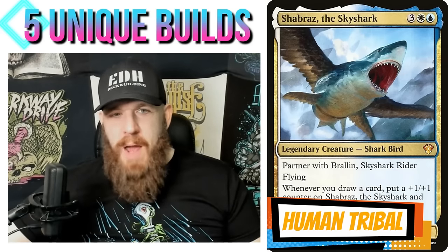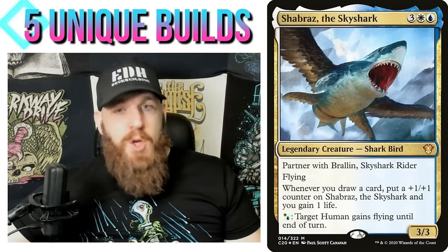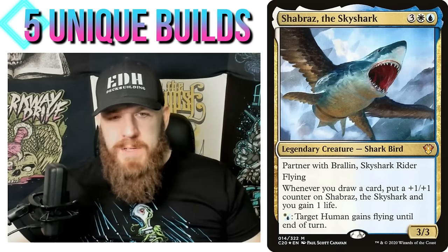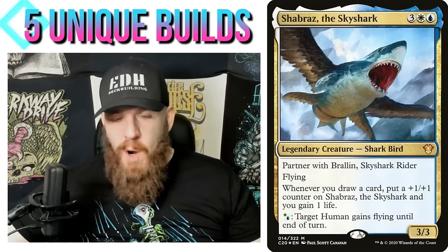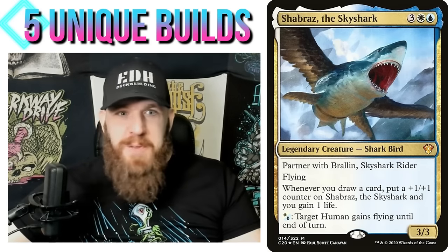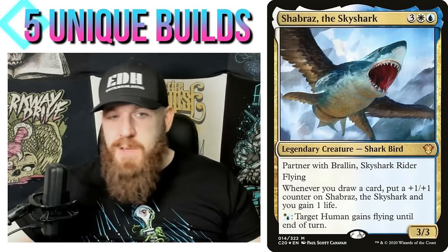Shabraz's ability is: pay a hybrid Azorius mana — target Human gains flying until end of turn. So the idea is Azorius Human tribal with Shabraz the Sky Shark as commander. It's not a fringe idea — Humans are probably the most popular creature type in Magic, so finding great white-blue Humans is easy. The card-draw counter ability — whenever you draw a card, put a +1/+1 counter on Shabraz and gain one life — also fits naturally. You can give all your Humans flying, since most don't have it naturally, giving you a real advantage.